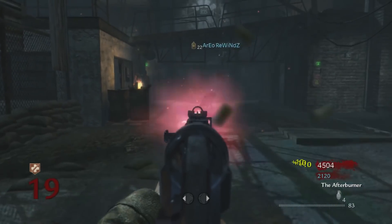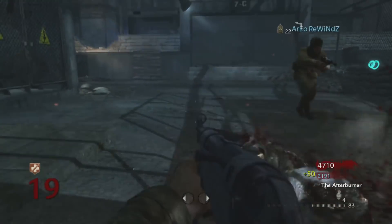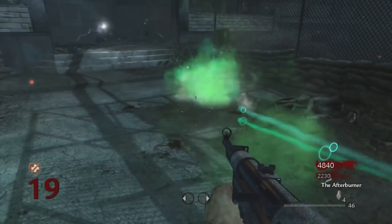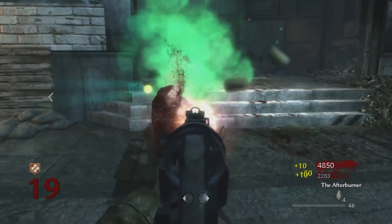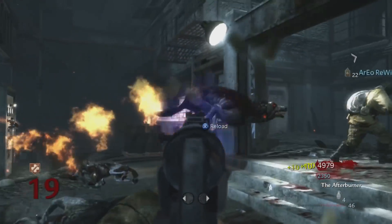The MP40 is always the gun you buy once you open up that area in the Speed Cola room — it's only 1000 points off the wall. They even brought it back into Origins because it was a classic weapon, and it was 1300 points there because they made it a little bit better. Overall, the MP40 definitely deserved to be on this list at the number three spot.